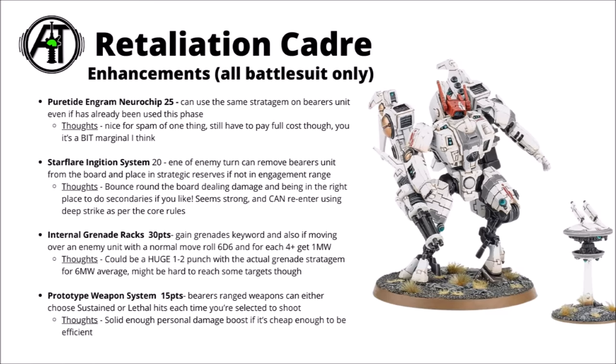Next up there's the Internal Grenade Rack for 30 points. The bearer gains the Grenades keyword and if you move over an enemy unit with a normal move, it's 6D6 and for each 4+ you get one mortal wound. This is one to go for on the Cold Star Commander given that he moves 12 inches rather than 8. You could potentially move across in the movement phase, drop some bombs, throw a grenade stratagem for 1 CP, and then even use Torchstar Protocol if you had an extra command point — that'd be an average of 9 mortal wounds on one enemy unit.